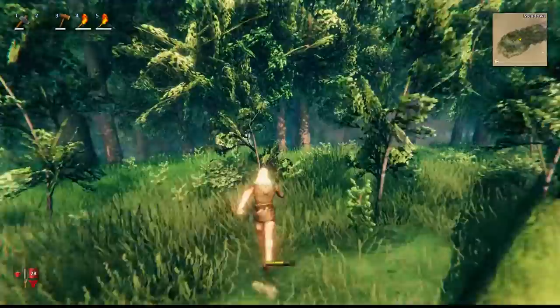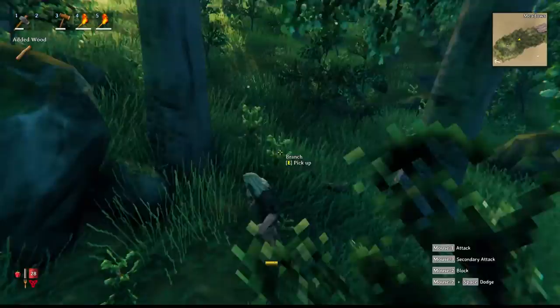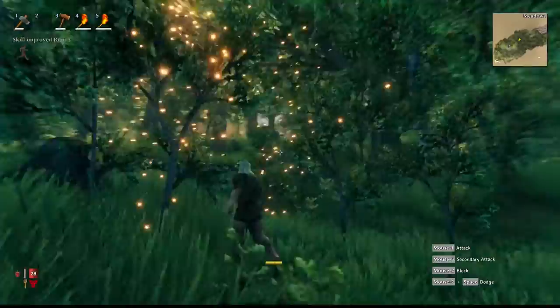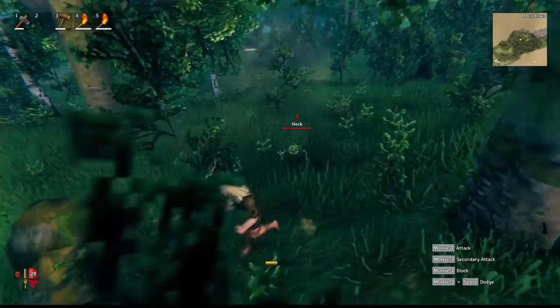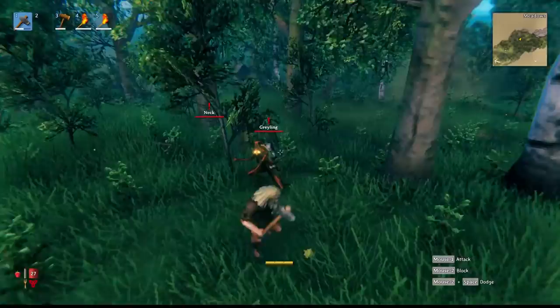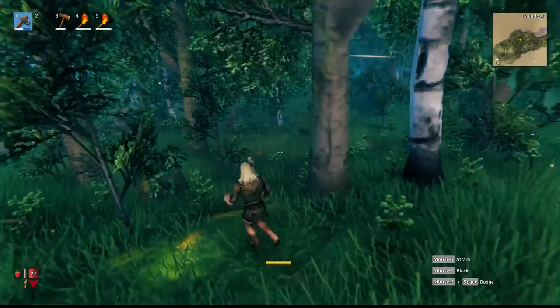That weird honking noise you hear is actually deer running away - kind of cool but a little annoying. I don't know why deer sound like they're honking at you, but that's Valheim for you. There's a Neck - one of the lower-tier enemies. Oh, and there's a Greydwarf too - they live in the forest. I kind of killed that Neck. The deaths of these guys remind me of Legend of Zelda: Wind Waker, where enemies would explode in a blue-purple effect.